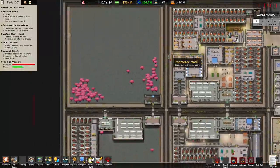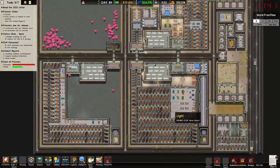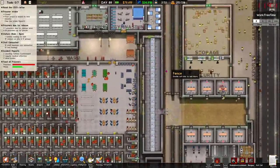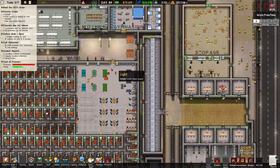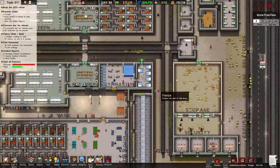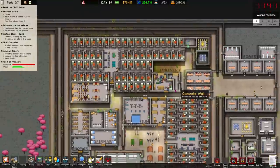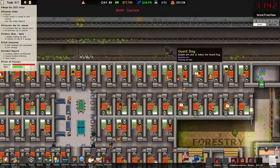I also paved over pretty much everything to be honest, because it affects move speed. Somebody was saying I've just got to play escape mode a little bit more to get used to the movement speeds. I've paved over all this kind of staff area. I actually did use the toilet technique — let me see if the dog finds something here.